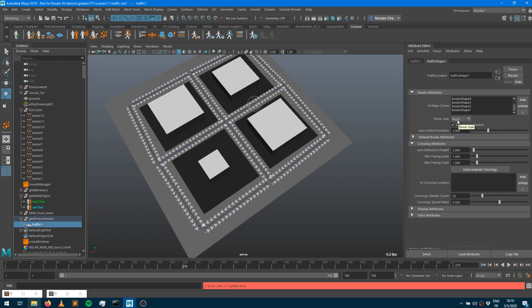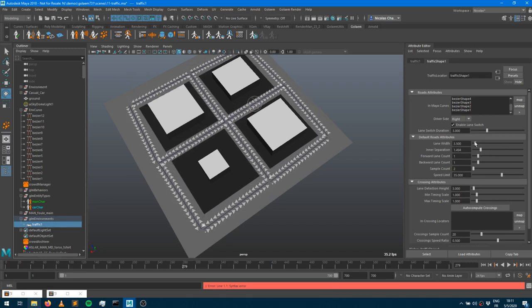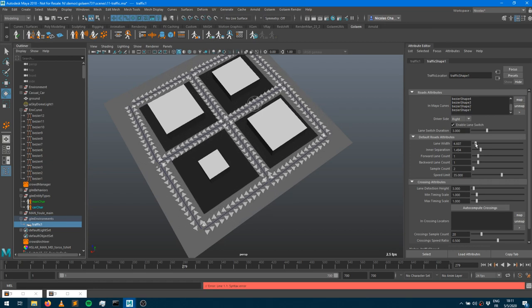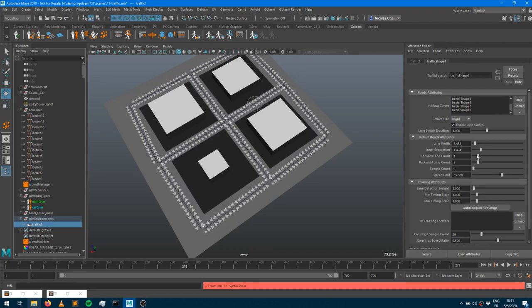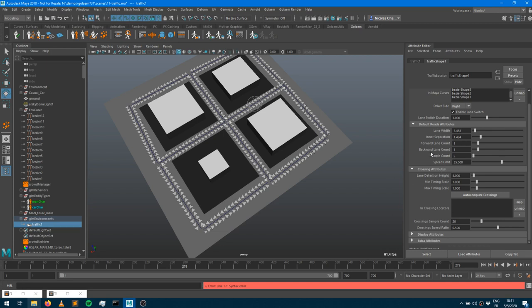Global attributes include: which side of the road characters drive on, whether lane switching is enabled, how long it takes to switch lanes, default road attributes like lane width and separation between forward and backward lanes, how many forward and backward lanes you have, and the speed limit on each road. These are shared by all characters and all curves. The 'Crossing Attributes' section is something we'll cover shortly.